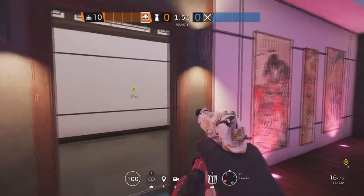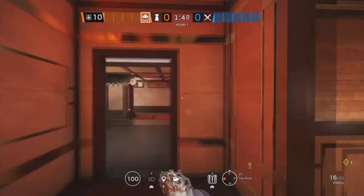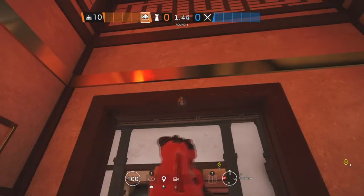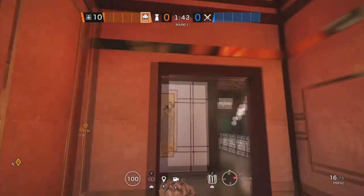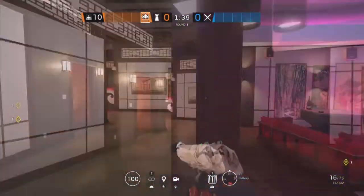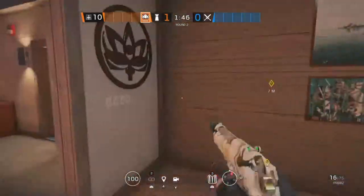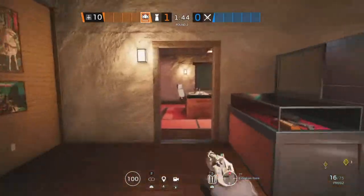The first site for the next map, Skyscraper, is Karaoke and Tea Room. Starting off in Tea Room, we're going to put an Aruni right there on that doorway. The second one is going to be on this doorway, and the last one is going to be in Karaoke on this doorway.